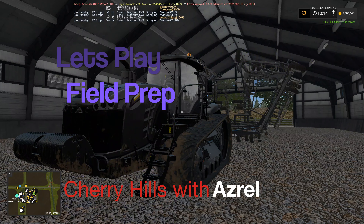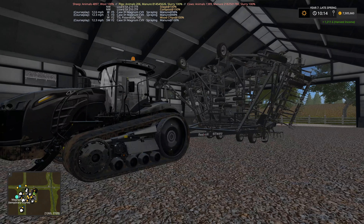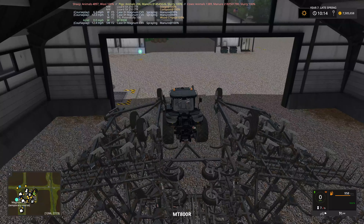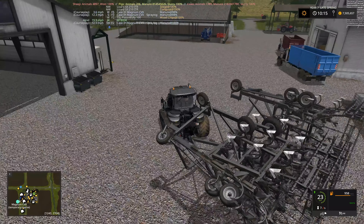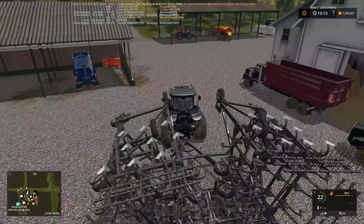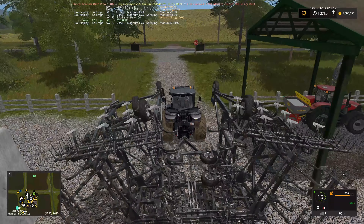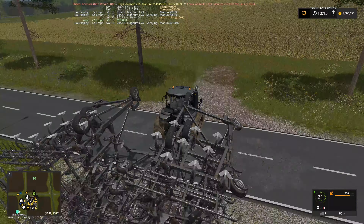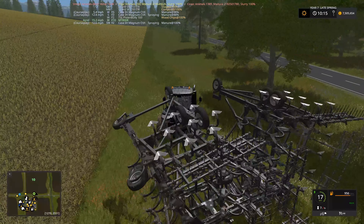Hello and welcome to Cherry Hills. We're still on the same game day as our last episode but we are moving on with some tasks. We're about to do a bit of cultivation in one of our fields. Off-camera we fixed field 2 - we needed to plough up or cultivate the area of the join of the two fields, then re-scan the field. When we cultivated it and ran over it with the roller, that solved the problem.